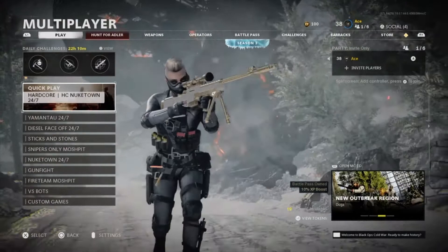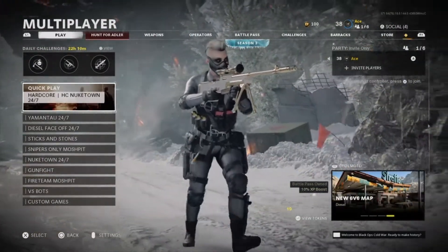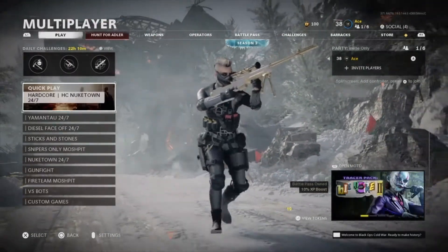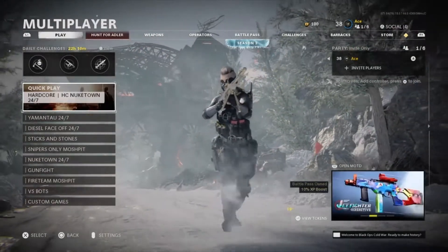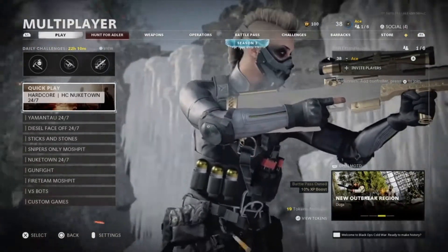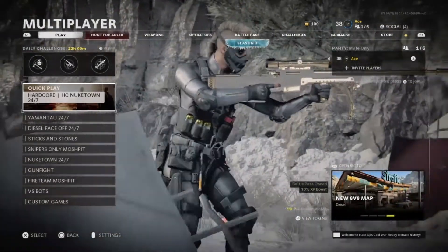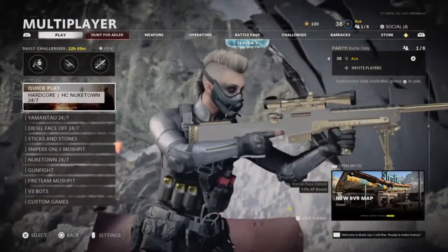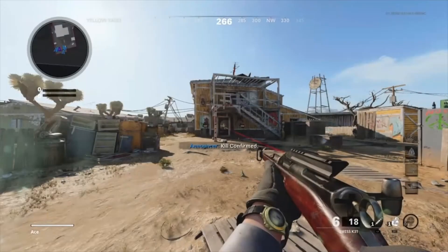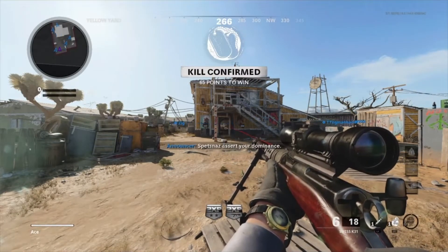All right everybody, welcome back to Call of Duty. In this video we're trying out yet another weapon added in the Season 3 update of Call of Duty, but it's not really a gun this time. We're trying out the ballistic knife. I love the ballistic knife in other Call of Duties — it's a funny troll weapon, and if you can pop off and get a decent amount of kills with it, it looks pretty sick. Let's jump in.